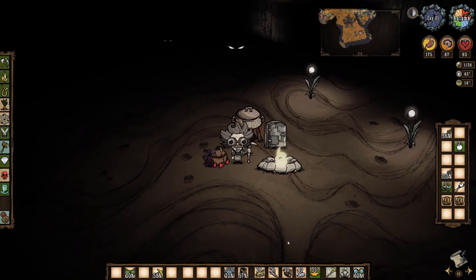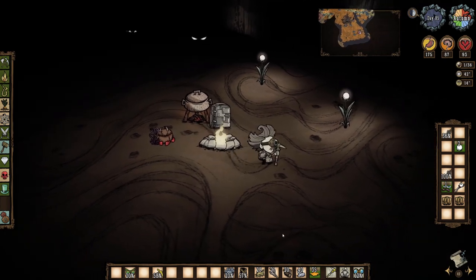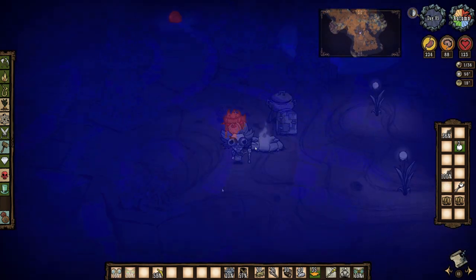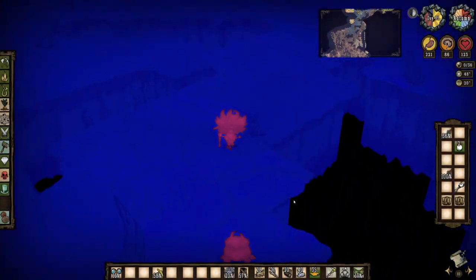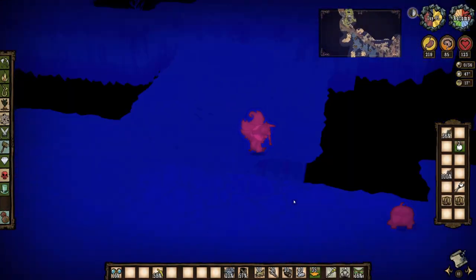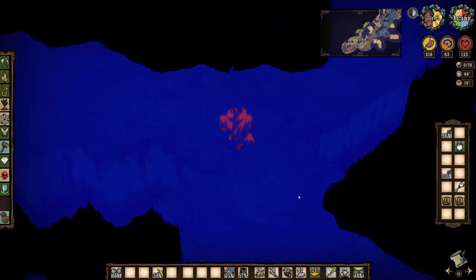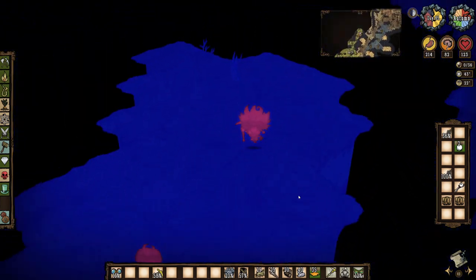All my headgear is getting pretty low durability though, so once I eat the meal I'll be heading back to the surface. The ham finishes cooking, I gobble it up and then head out of the ruins. I do a little bit of exploring in the cave level as I head to the exit. This map appears to have a lot of pretty long dead end cave arms but at least I was able to get to the ruins level this time.